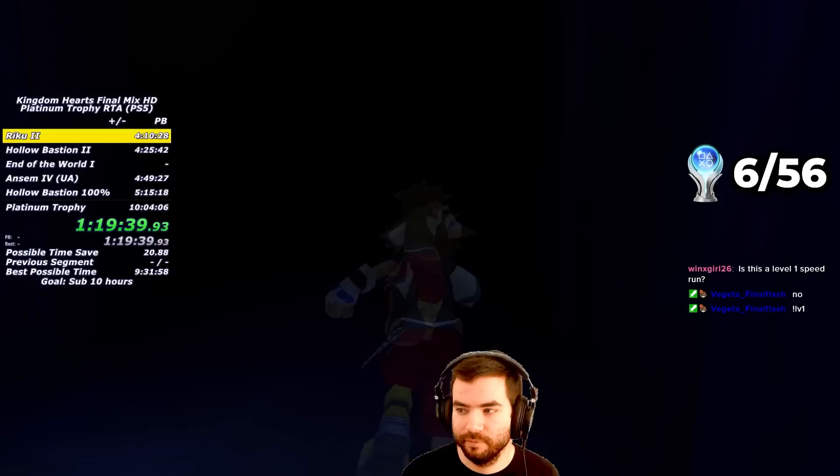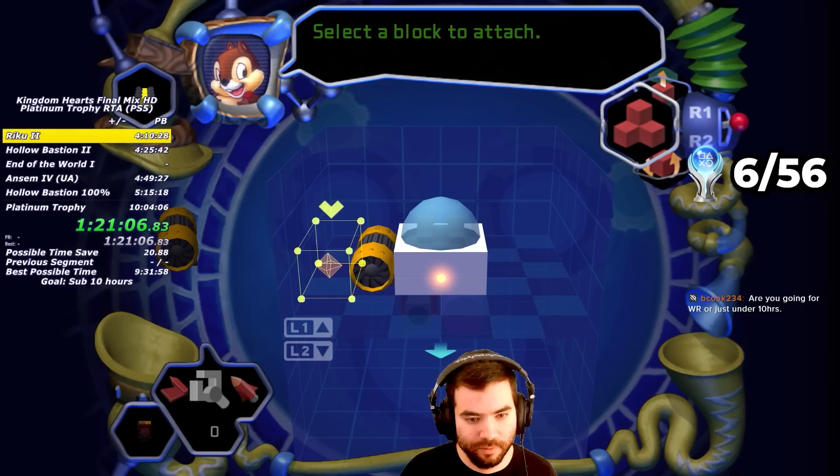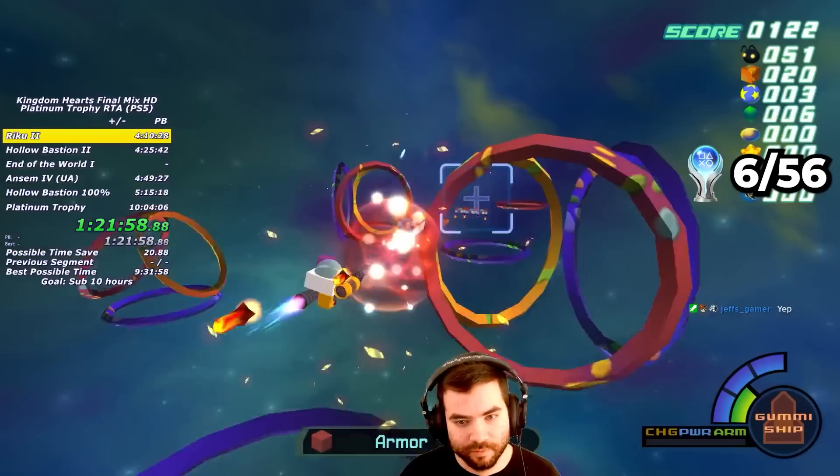Now that I have High Jump, I'm able to reach the secret passage I opened in Agrabah and touch another jewel to open the secret compartment, which has some Dalmatians and a Haste 2G. I then leave the world and equip the Flare G — a more powerful engine — the Haste 2G, a more powerful booster, and the Osmos G, which allows you to flick the right analog stick to collect loot like a magnet.